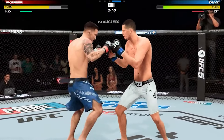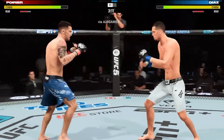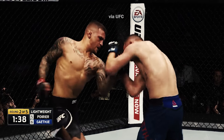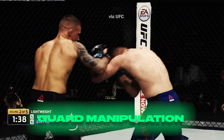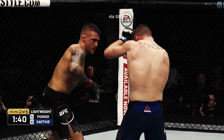Even though they seem similar, guard manipulation and block breaking are two different things. A common example used to defend block breaking is Dustin Poirier throwing jabs to condition Justin Gaethje to block straight shots, so he can land round strikes around the guard — that is guard manipulation. In UFC 5, if I throw jab, jab, jab and then throw a high kick, it acts as if Justin Gaethje cannot block that high kick anymore. One is guard manipulation, and one is block breaking — two different things.